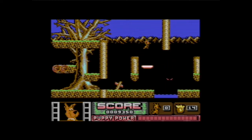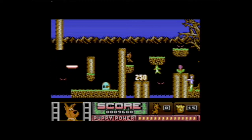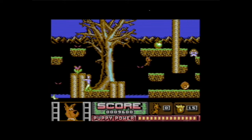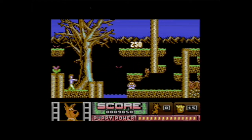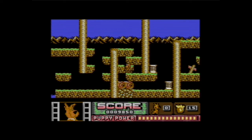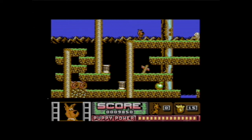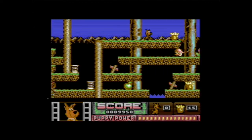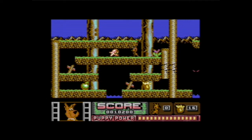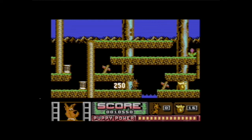Too bad there wasn't any killer jams on this — we have to suffer in silence. Well, it's a good thing the enemies have the same pattern, almost. They just run back and forth like red Koopa Troopas. That's all they can really do.